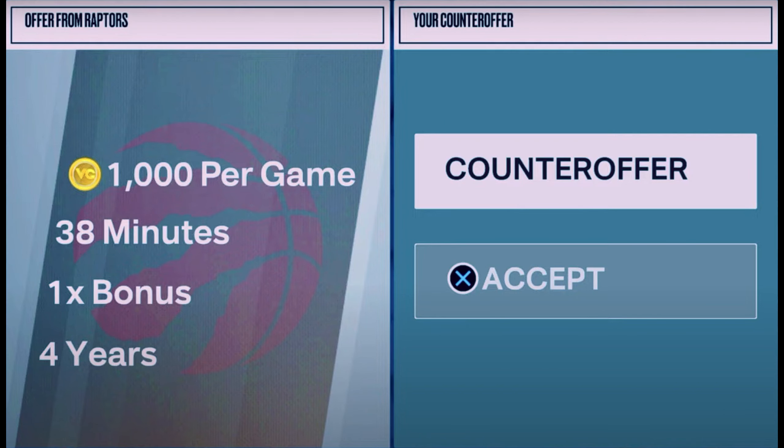To start this VC glitch off, I want to show you guys the fastest way to take advantage of it. Plus, I'm also going to show you how you can make the most VC possible as you do this glitch. You don't have to get takeover. You don't have to worry about scoring 40 points — none of that. You're going to be able to get through these games extremely fast. I'm basically calling this the one-minute VC glitch.